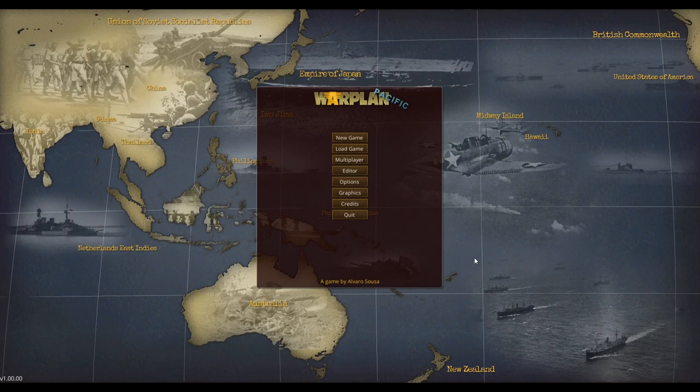Welcome back to Sumster Games, the place to find new strategy games, and today I have a treat for you. This is a game that was given to me by Slither, it's made by Matrix Games, and it's called Warplan Pacific. This is a war game — a fairly complicated and deep war game with a lot of stuff going on, so we're just going to scratch the surface in this video.